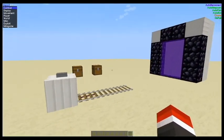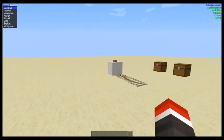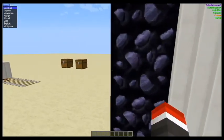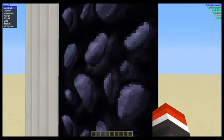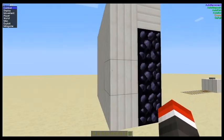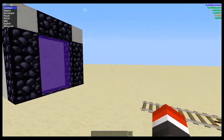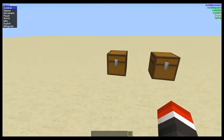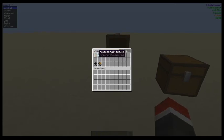So first off, I have the start of it all built. I've got the portal and the start of the rail. One important thing to mention is that you will want to have the back part of your portal blocked off like this, otherwise it will not work.